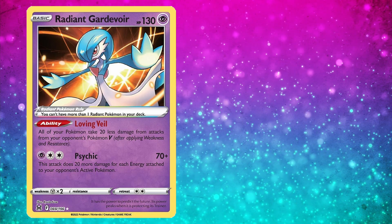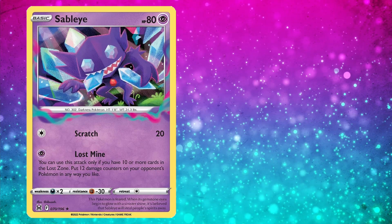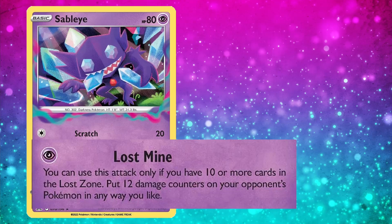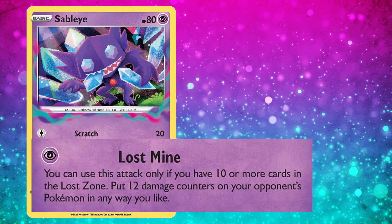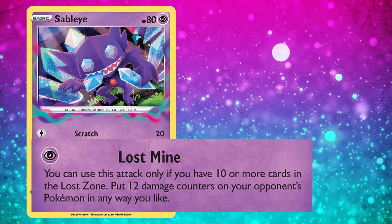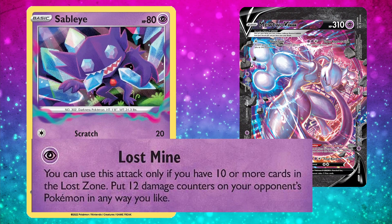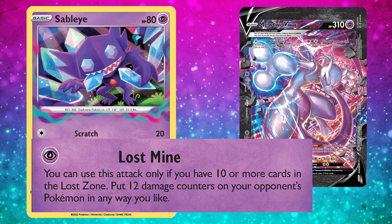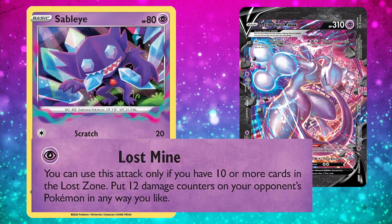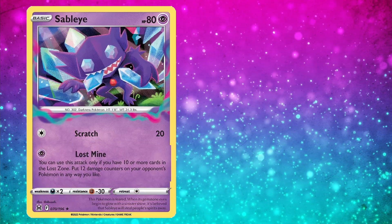Next on our list at number 8 is the first Lost Zone mechanic Pokemon card from Lost Origin. Cards having to do with the Lost Zone mechanic have a colorful aura around the illustration. This Sableye's second attack, Lost Mine, for a Psychic Energy — you can only use it if you have 10 or more cards in the Lost Zone — lets you put 12 damage counters on your opponent's Pokemon in any way you like. That is very powerful, especially for a small Pokemon requiring just one energy.